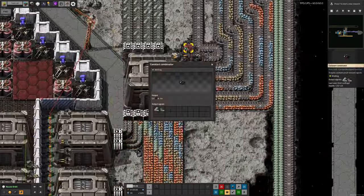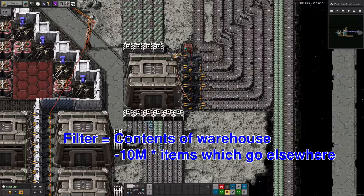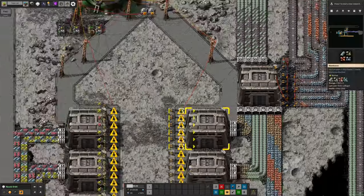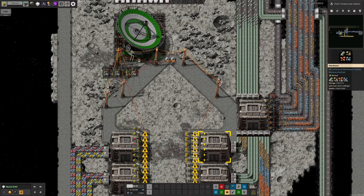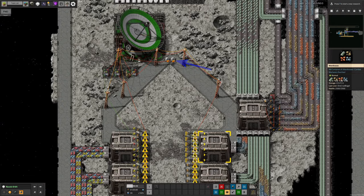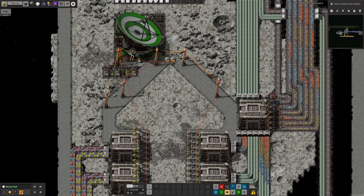We've used inserters here instead of loaders because it allows us to use filters to unload absolutely anything except the main resource, batteries and scrap. Crastorio loaders don't allow blacklisting or programming via circuit network. Lastly, the outpost will send an S signal for ship whenever there's a ship docked. At this end we monitor for this signal and turn these lights on whenever the ship is in transit to give an idea of what's going on. This works nicely with a single ship, but if you have multiple ships on the same route the lights only come on if all ships are in transit.